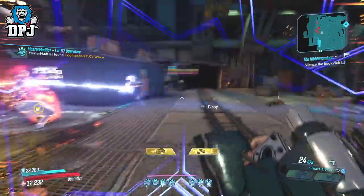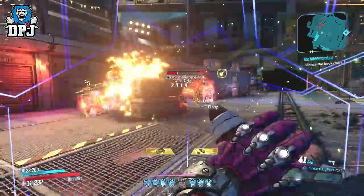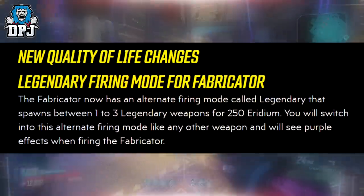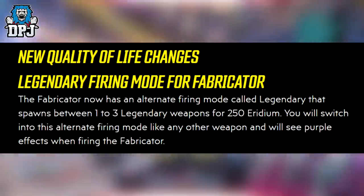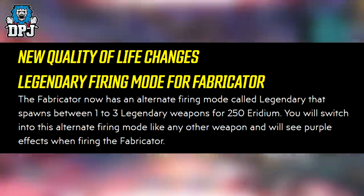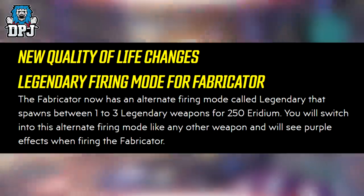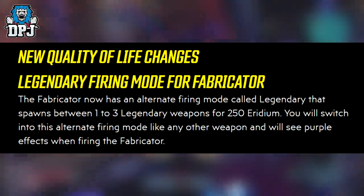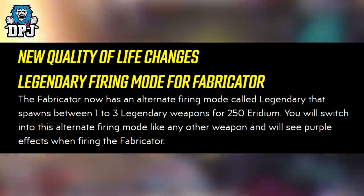Okay, so we may as well jump straight into today's patch, which is July 23rd, 2020. New Firing Mode for Fabricator: The Fabricator now has an alternate firing mode called Legendary that spawns between 1 and 3 Legendary weapons for 250 Iridium. You will switch into this alternate firing mode like any other weapon, and will see purple effects when firing the Fabricator.